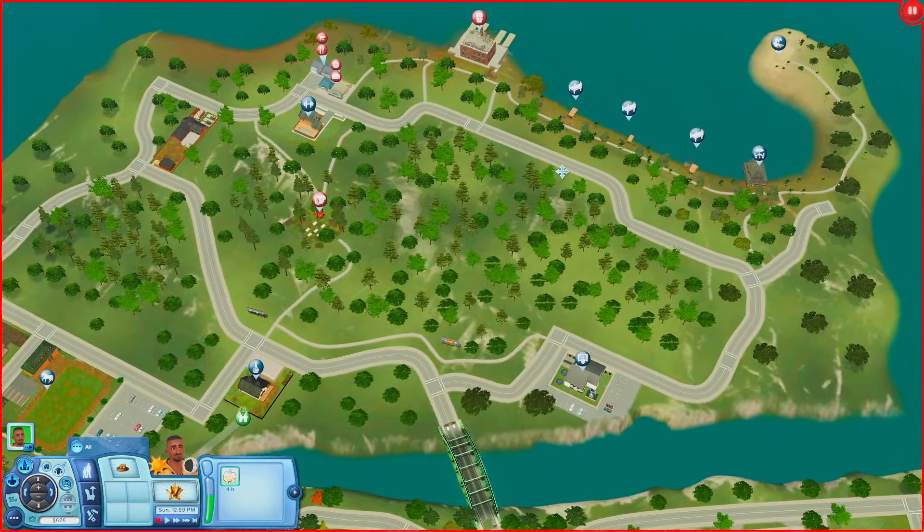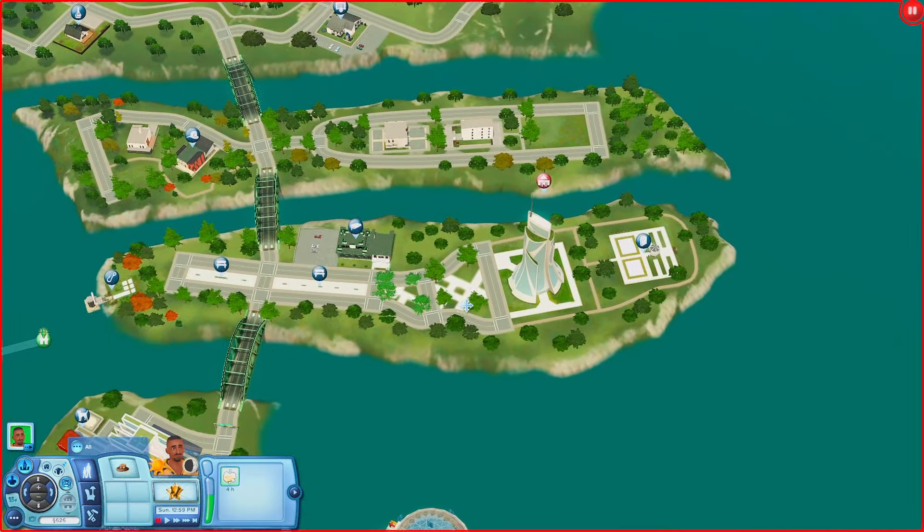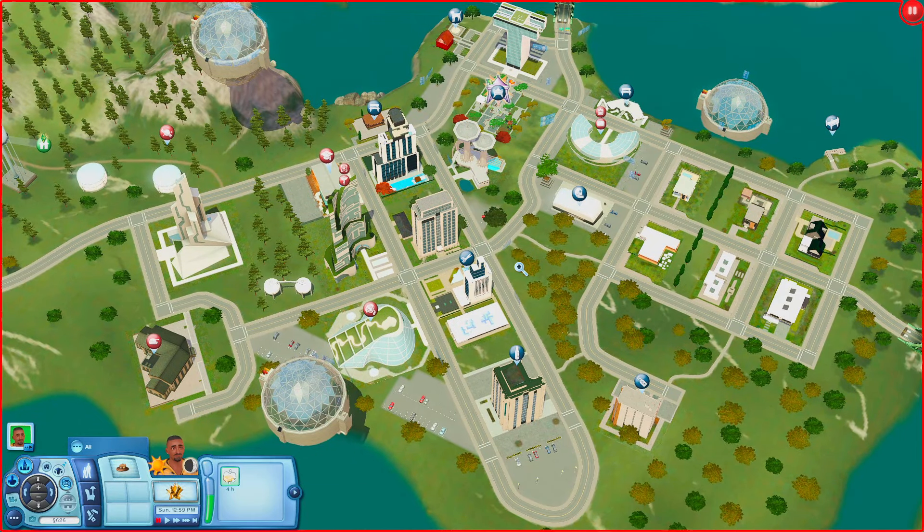This world uses every single expansion pack and it also uses some stuff packs — only three of them. Those are Outdoor Living, Town Life Stuff, and 70s 80s and 90s Stuff. Luan also said he used a door from Hidden Springs, so you'll need that as well. On top of that, this world does use one piece of custom content, but everything will be listed on the download page.